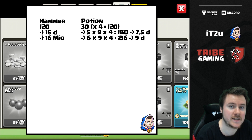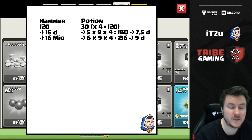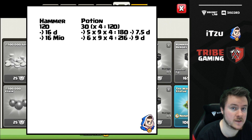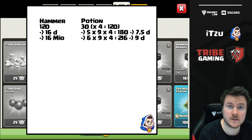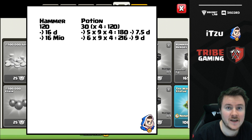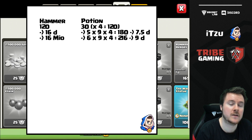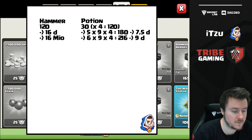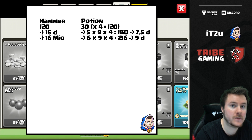Now let's look at the builder potion. To make builder potions as expensive as a hammer of building, you need to buy four of them — four builder potions equal the price of one hammer of building. With five builders and heroes, each builder potion gives nine hours. So: 5 × 9 × 4 = 180 hours, which equals 7.5 days. That's much less than the 16 days from a hammer.